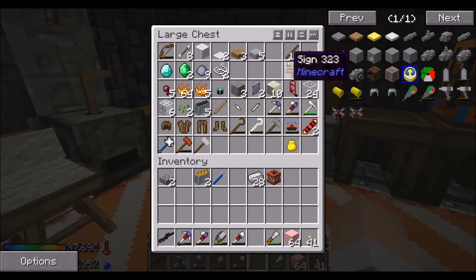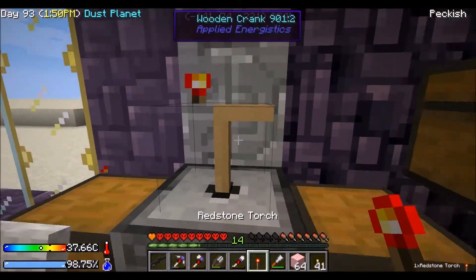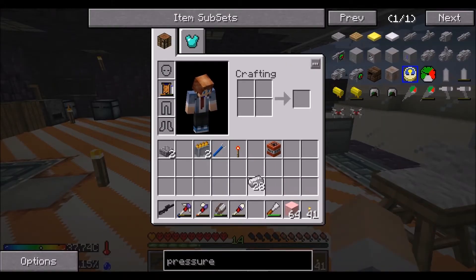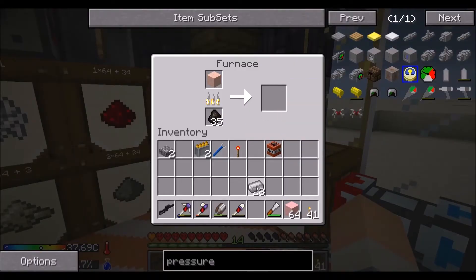Alright, we need a redstone torch. I don't know where I put the yellow one - if it's around here. Yep, there it is. That worked. So I think it was thirty-two. I think it was thirty-one. I think it was thirty-two - we'll go with thirty-two.